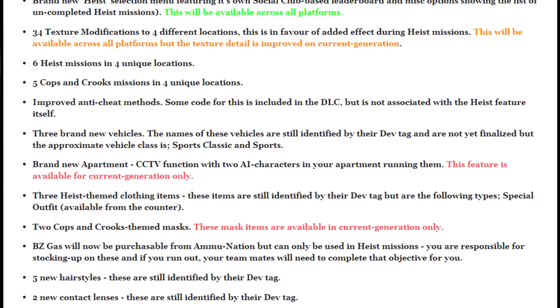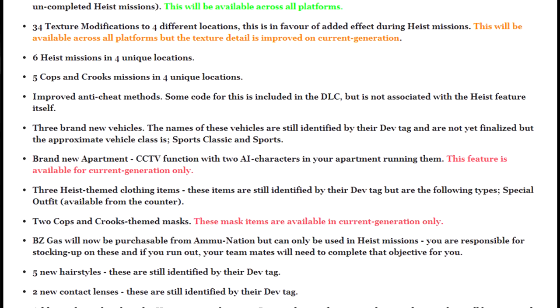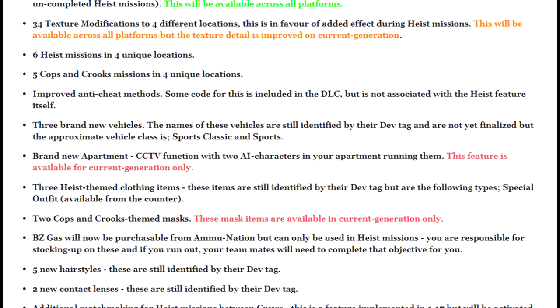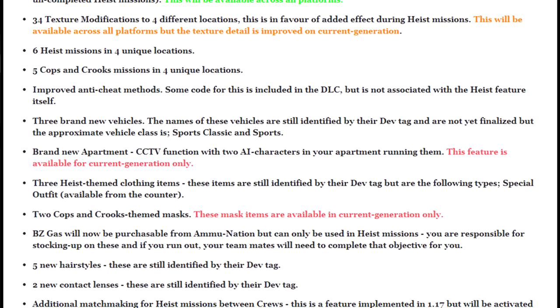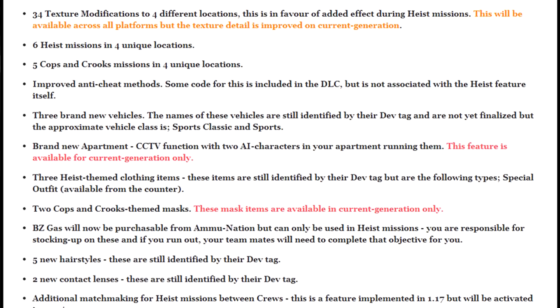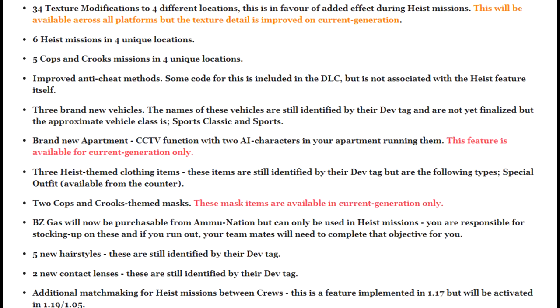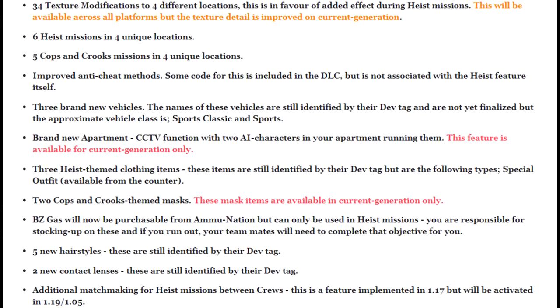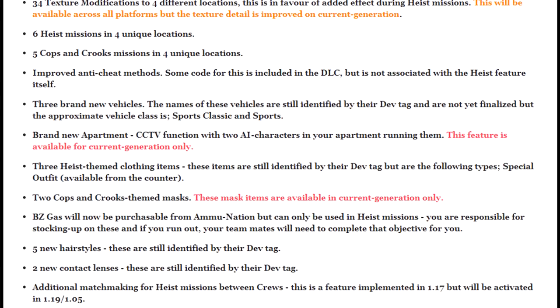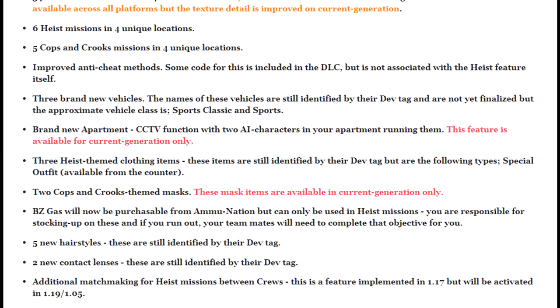There may actually be more vehicles, but three have been found so far in the Sports Classic and Sports sections. We are also going to be getting a brand new apartment with a CCTV function, with two AI characters in your apartment running them. Unfortunately this will only be available for the current generation — the Xbox One and the PlayStation 4 — but it is still a great feature. We have already seen something similar to AI characters spawning in apartments on current gen.